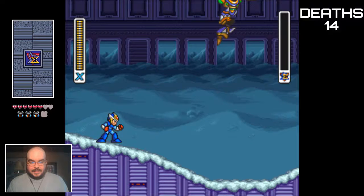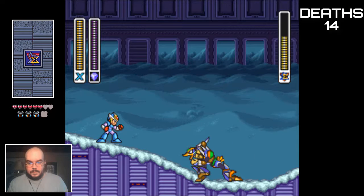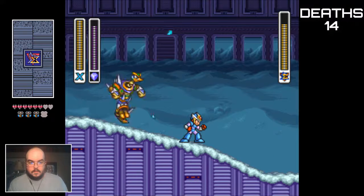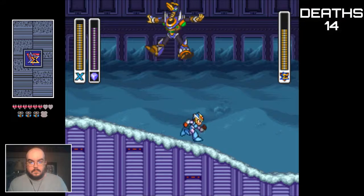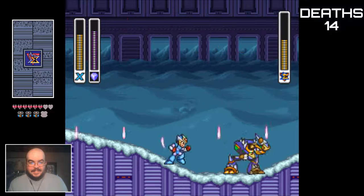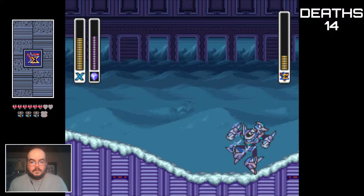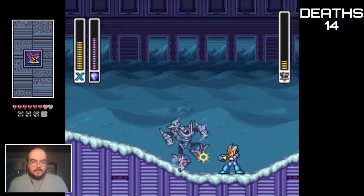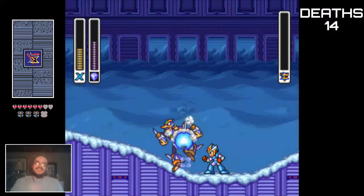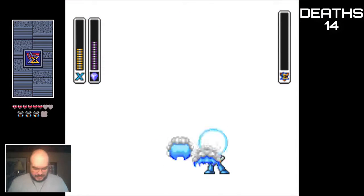I heard a different sound effect — that must be the sound for filling us up. Oh, it's all icy here instead of desert; it's now a snow area. His weakness... what if we use the Crystal Hunter? Well, if I was better at dodging these things... Maybe if you stand directly under him? No. Oh, he landed on me! Whoops! That was a bad one! We did bad! Take a little chug off Dr. Copper this time to make us feel better.